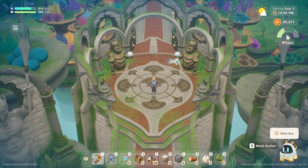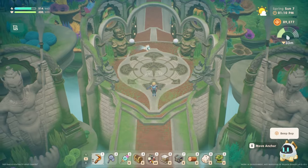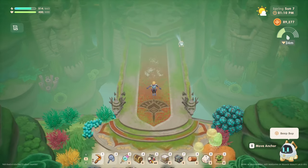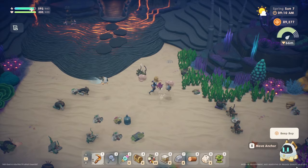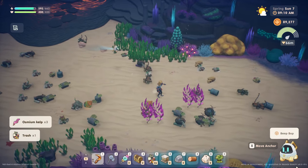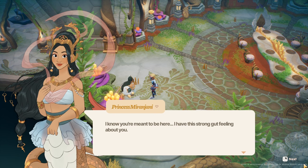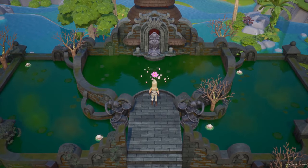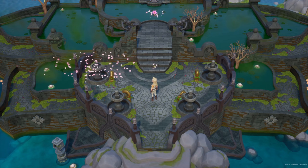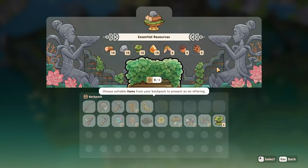The final two stamina fruits currently available in-game will be given to you by some very special and important characters to the game's story: the princess of the Merfolk Kingdom, and none other than the goddess of flowers herself. Once you have cleared both the 10 and 20 meter ocean depths of its trash, have upgraded your diving suit, and unlocked the Merfolk Kingdom, there will come the time for you to enter the deep sea. Before you venture out into the unknown, Princess Miranjani will gift you a stamina fruit to help you on your journey. Finally, the goddess of flowers will also bless you with the gift of a stamina fruit once you have completed 10 bundles of offerings at the lake temple. It doesn't seem to have to be any specific bundles, so pick and choose the ones that you will either have the most fun or easiest time completing.